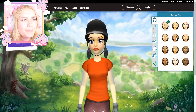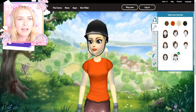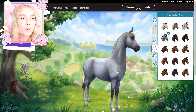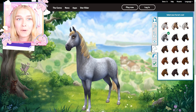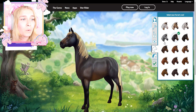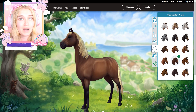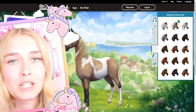I'm gonna go for blonde hair because I have blonde hair. This pink makeup looks really really cute, some blue eyes. And for my horse I can customize my horse and give it whatever coat I want. I used to do a lot of horse riding when I was younger, which was so much fun. This game brings me back to my childhood.